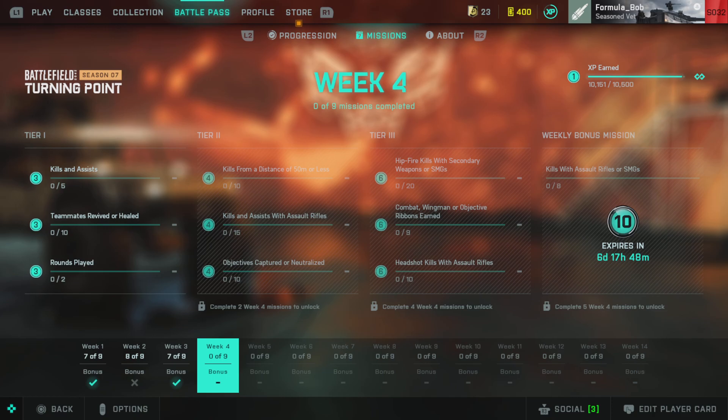In tier one we have kills and assists — five, so just got to do five kills or assists. The second one is teammates revived or healed — 10, that's worth three dots as well. And rounds played — two, also three dots. You should be able to complete the tier one challenges without even doing anything really.